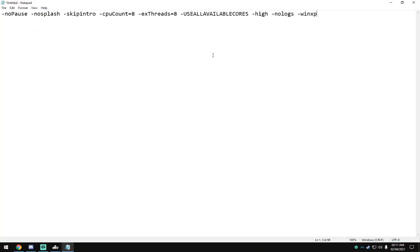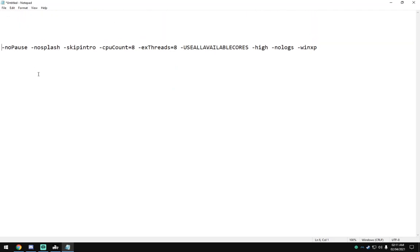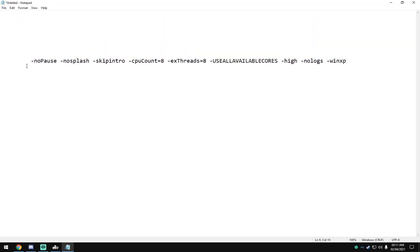So these are the launch options that you want to use, and the most important one is Windows XP — which is WinXP — and use all the available cores. That's the most important thing you want to get there.